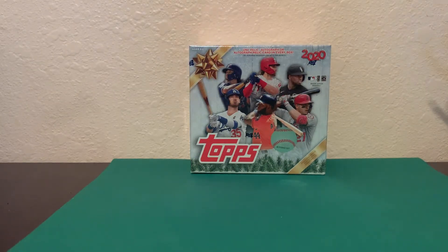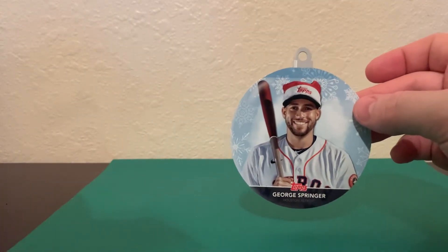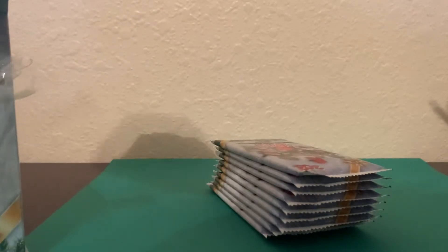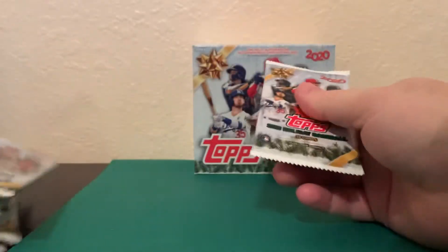All right guys, welcome back to Rock's Pools again. I actually got another box to open here and that's gonna be the holiday edition. Looking forward to this one, I haven't had a chance to open this one yet. So in this one you're looking for all the misprints. You get one ornament - looks like I got George Springer of the Astros. Looks like you get quite a few packs in there as well. One, two, three, four, five, six, seven, eight, nine, ten packs. Let's get in here and start ripping.